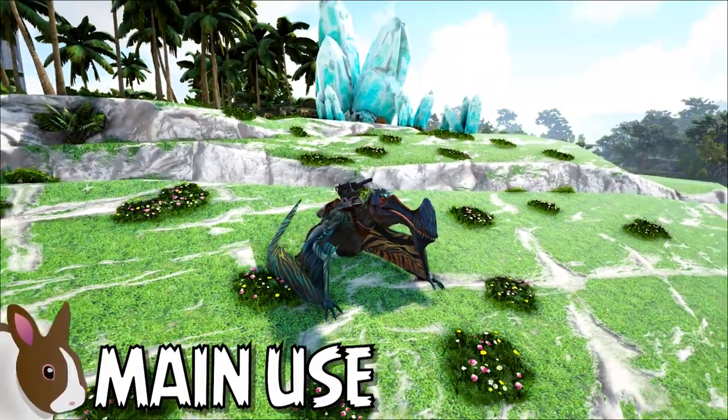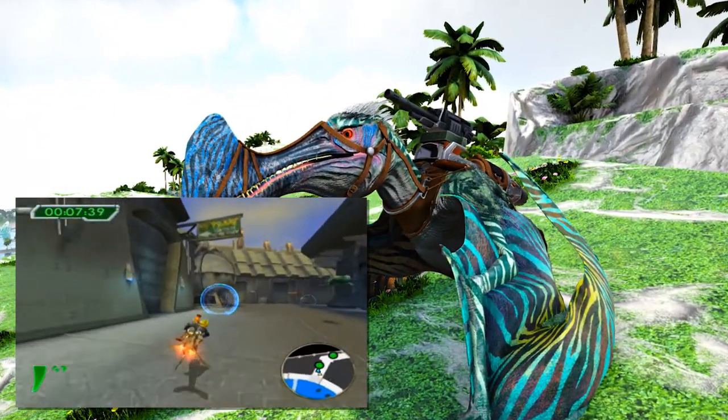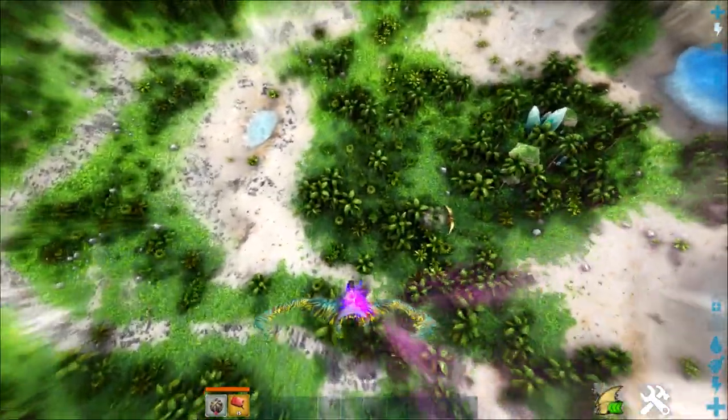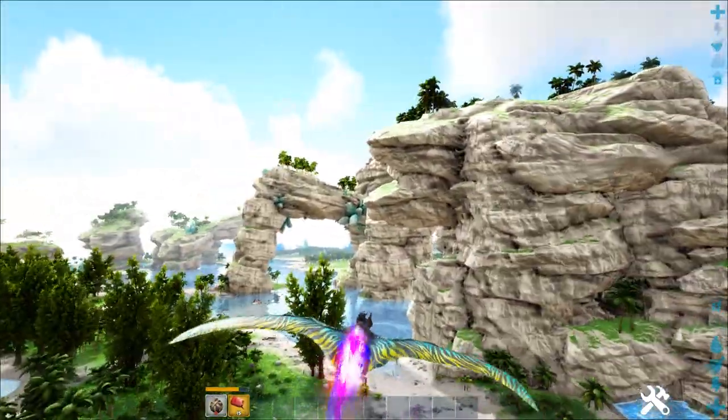So with all this in mind, what is the Tropiognathus' main use? Aside from sparking childhood memories of Jak 2's racing missions or Sly 3's Black Baron dogfights, given their incredible maneuverability, high movement speed, and aerial fighting capabilities, I consider the Tropiognathus to be primarily a travel mount or a PvP mount.